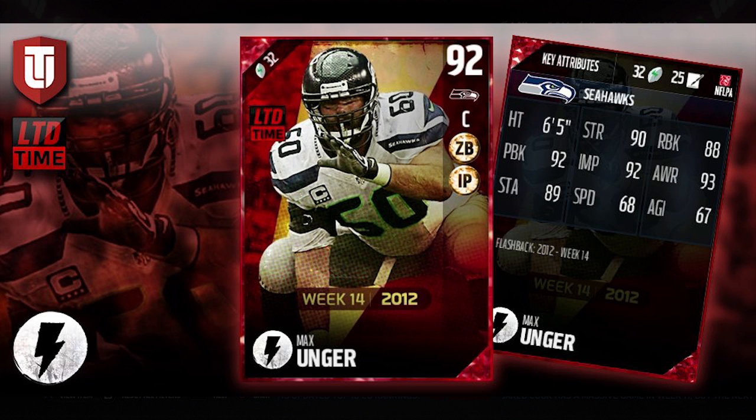I want to hear from you guys — what do you think about these cards? Do you like them? Is Max Unger going to be your new center if you're looking for the highest overall, or do you like Jason Kelsey? And at right outside linebacker, do you like Kiko Alonso, or would you prefer Thomas Davis, DeMarcus Ware, or Jadeveon Clowney? Let me know in the comment section below what you think about these cards. Good luck pulling them, and I will talk to you guys again soon.